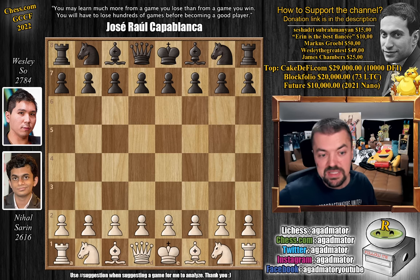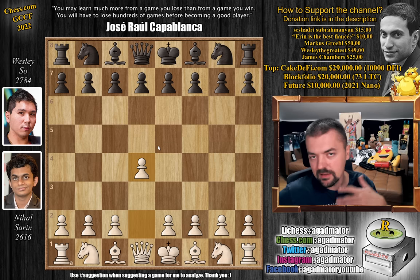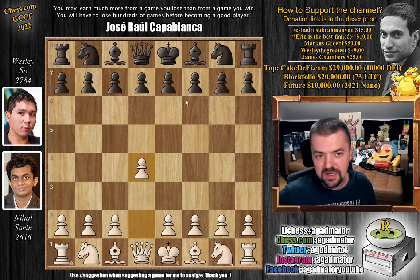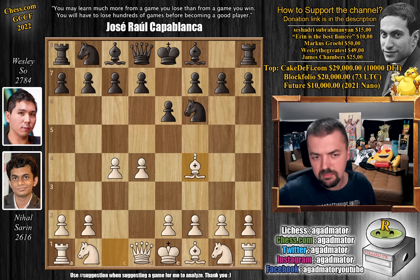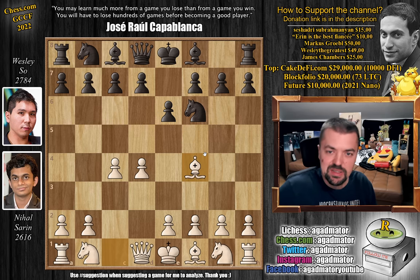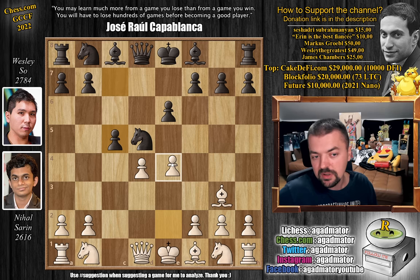Nihal with the white pieces opens with D4. Very interesting — we're going to have the same opening that Nihal used with white to absolutely annihilate Anish Giri in the semifinals. Let's see how Wesley deals with that. Knight to F6, C4, E6, and now again bishop to F4 — like the ninth most popular idea in this position. We have D5 by Wesley, C captures, knight captures attacking the bishop, and bishop to G3. Then pawn to C5 and pawn to E4 — everything the same as in the game against Anish Giri.